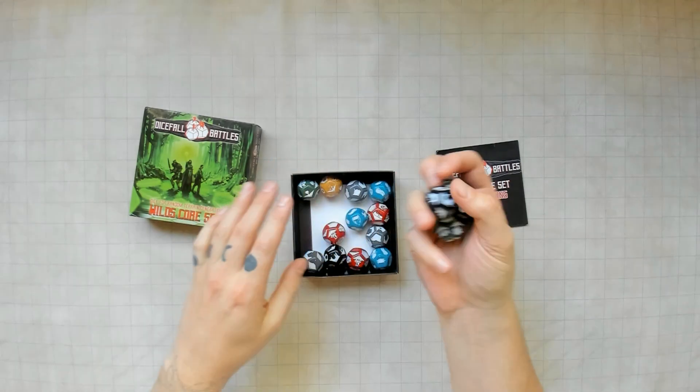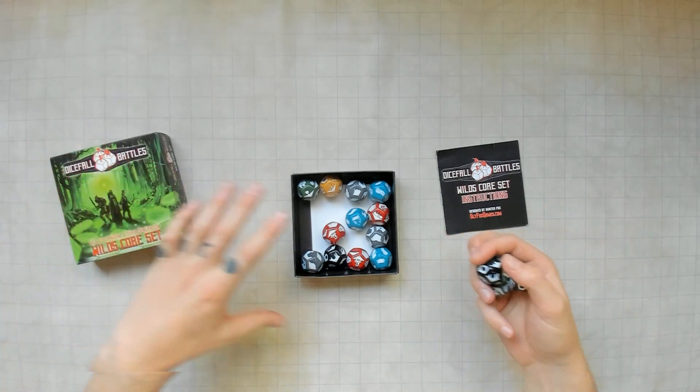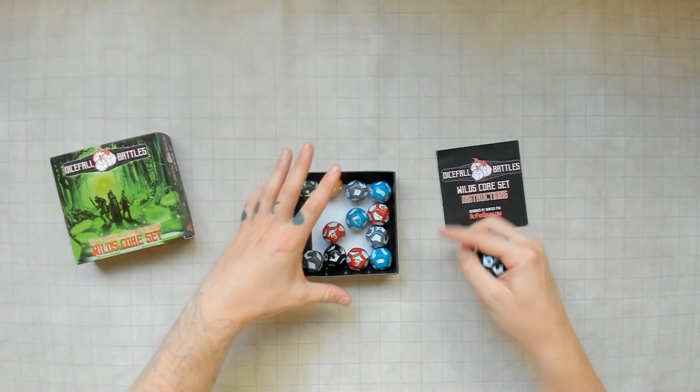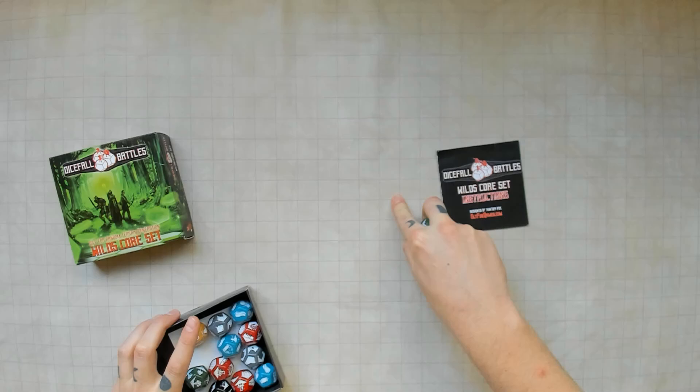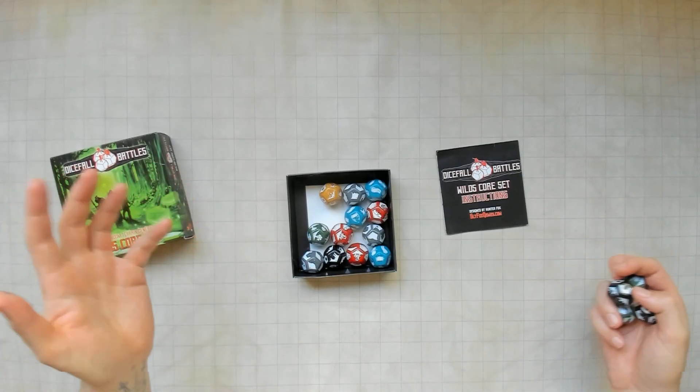What these dice do is they're color coded and they represent terrain features on a battlefield. They use a simple mechanic, a diceball mechanic, hence the name Diceball Battles. You grab a handful, you throw them down on your play area like this handy dandy Chessex map, and then you record the terrain features based off of what falls.